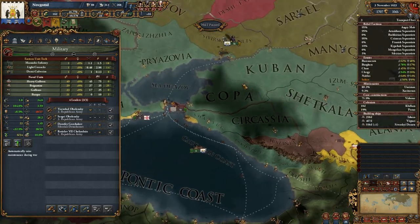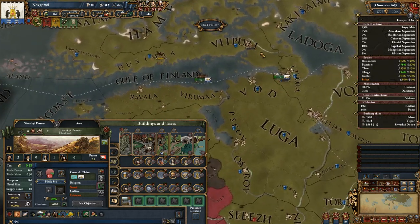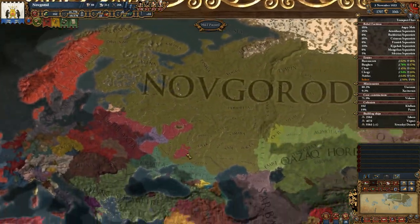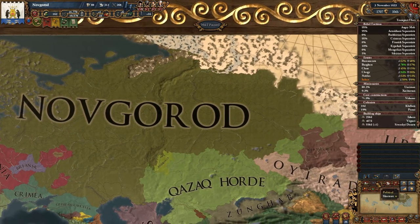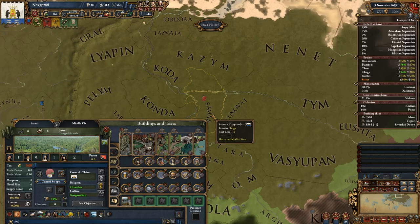I also noticed that we can build 4 more ships. I started building 2 ships in Seversky Donetsk, and I started building 1 ship in Vipuri and 1 in Izhora for the Baltic fleet — 2 for the Black Sea fleet and 2 for the Baltic fleet.